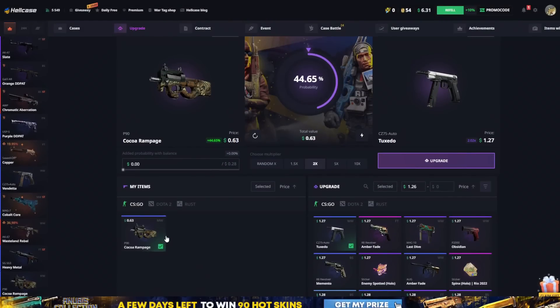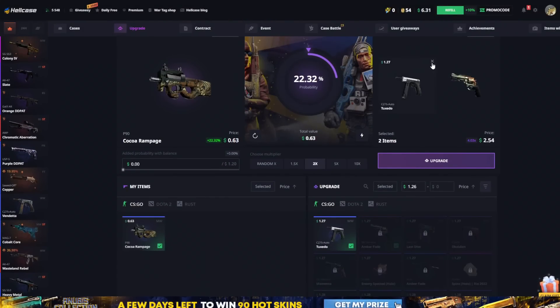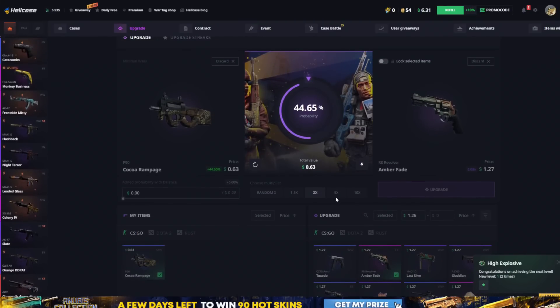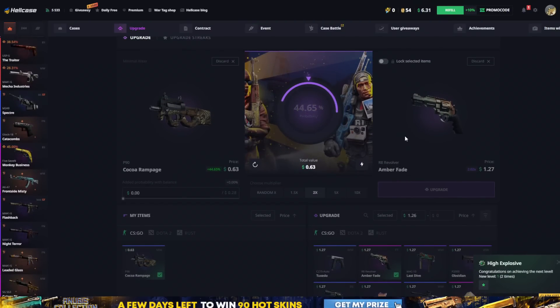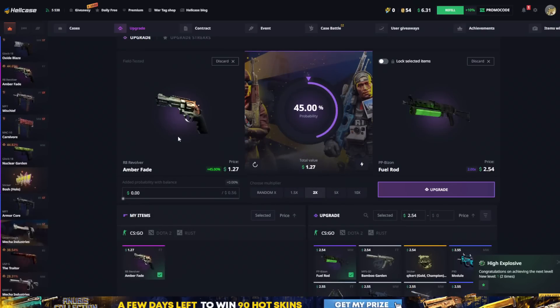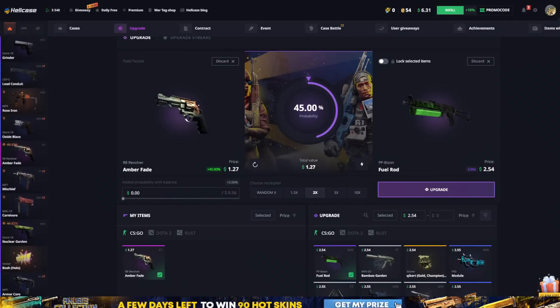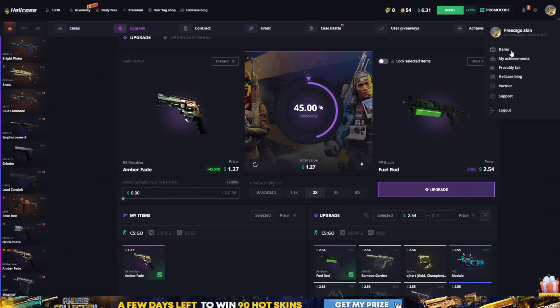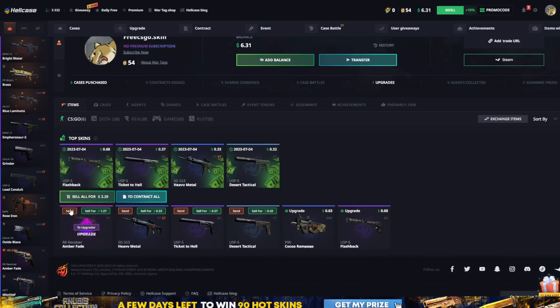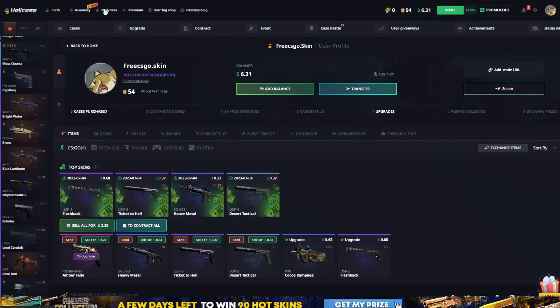If you're not happy you can go to upgrade and upgrade it to any other skin you want. Let's try one here — we got an R8 Revolver Amber Fade, so that's a really nice skin. You can just withdraw it to your account right here, add the item, and then just withdraw it — hit send.